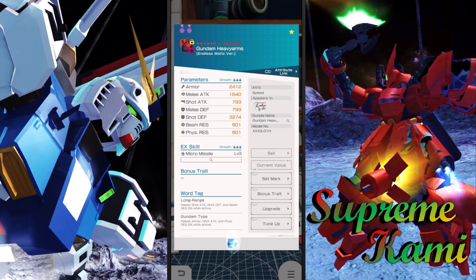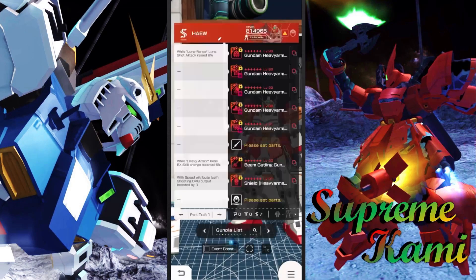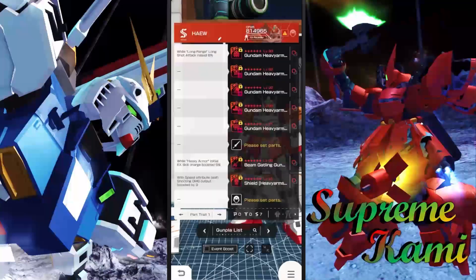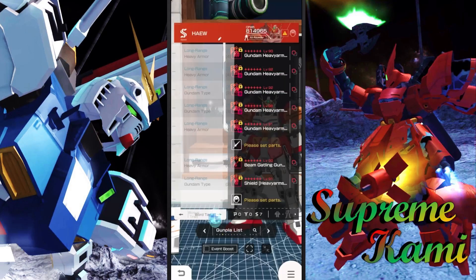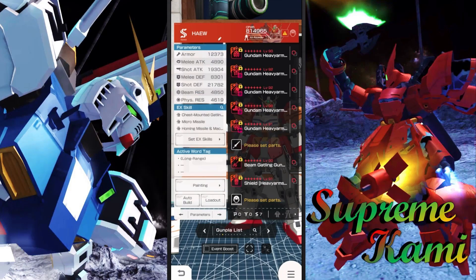I do want to quickly point something out. This one is supposedly a shooting-based unit, but the stats are a bit odd. I think maybe the torso or the leg. I remember spotting a part — I think it was the arm — where I was like, why does the arm have more melee attack than shot attack? But then I realized it's the arm, so it's supposed to have good melee attack. We do have four EX skills and three part traits, so we definitely have to see how good those part traits are.